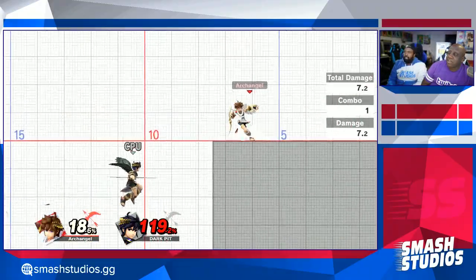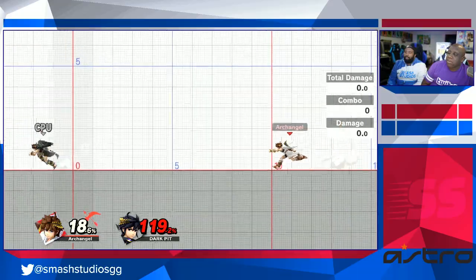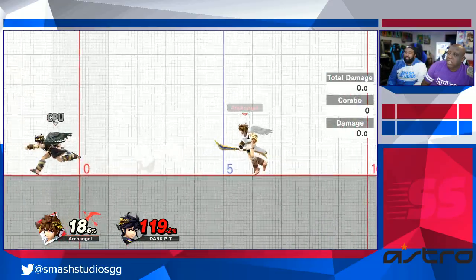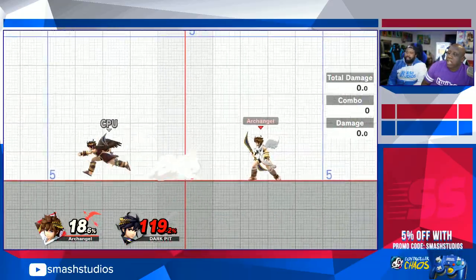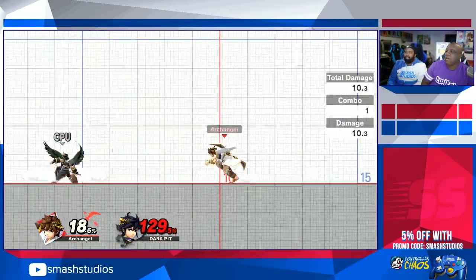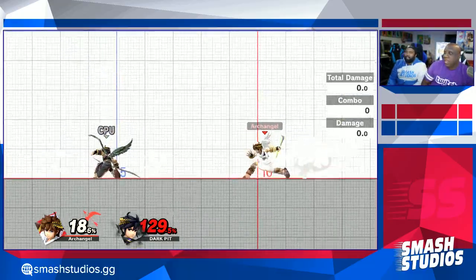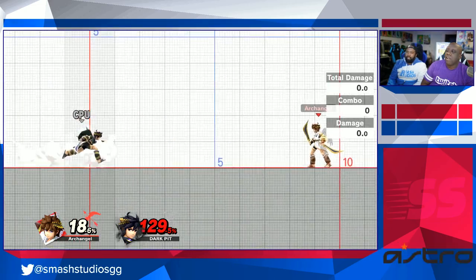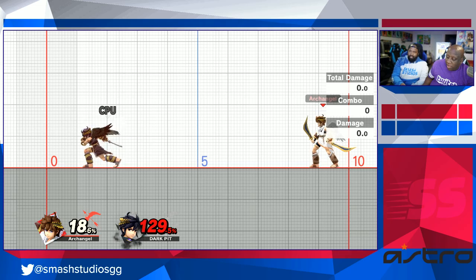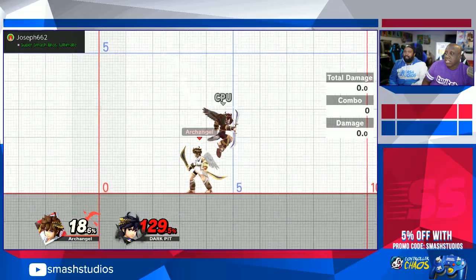They have the same dash, the same speed — none of them is faster, they're identical. We're twins, but again with the exception of the applications of the arrow and the side-B. The arrow and the side-B are the only differences.